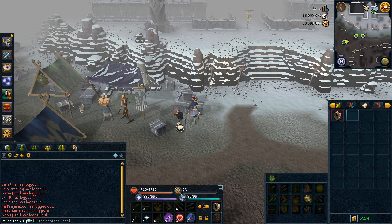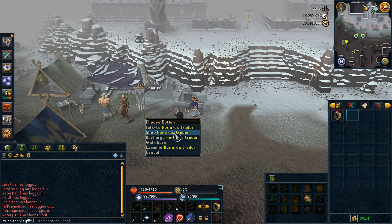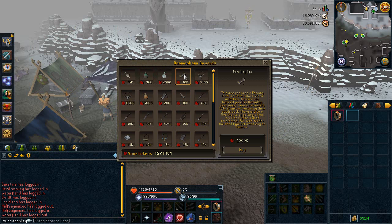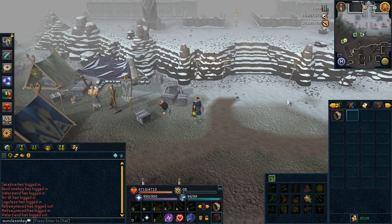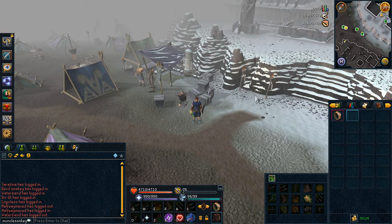One quick item I neglected to mention in the slideshow is the Scroll of Life. You can buy this from Dungeoneering for 10,000 tokens, so it's not very expensive. What it does is give a 10% chance when you harvest a herb patch to get the seed back. That's not very useful for lower-level herbs like Avantoes and Ranarrs where seeds aren't worth much, but once you start planting Lantadymes and Dwarf Weeds, getting that seed back roughly once every two herb runs can really save you cash.